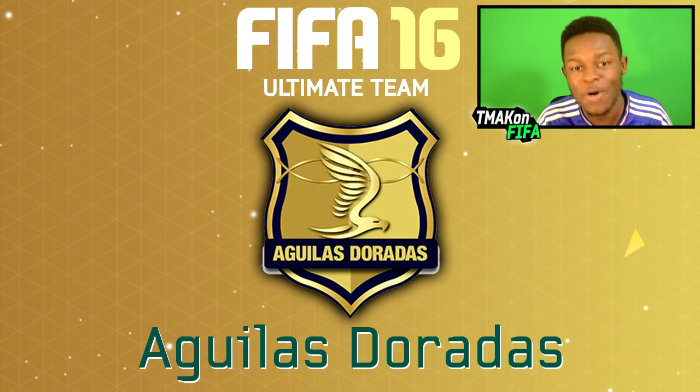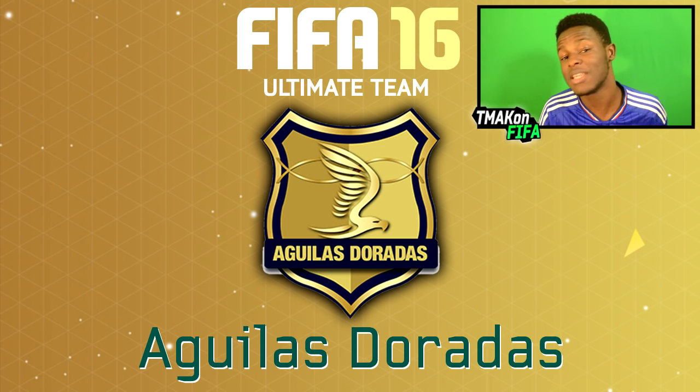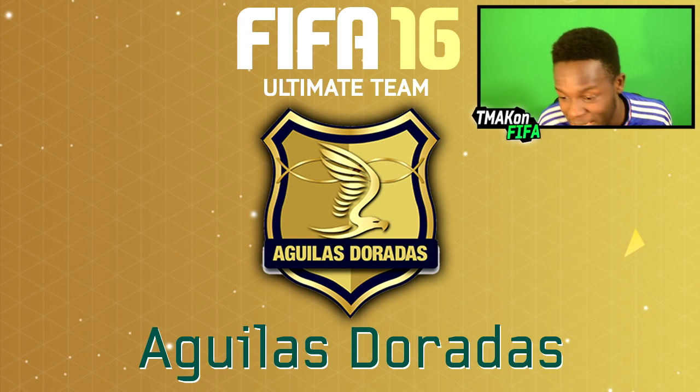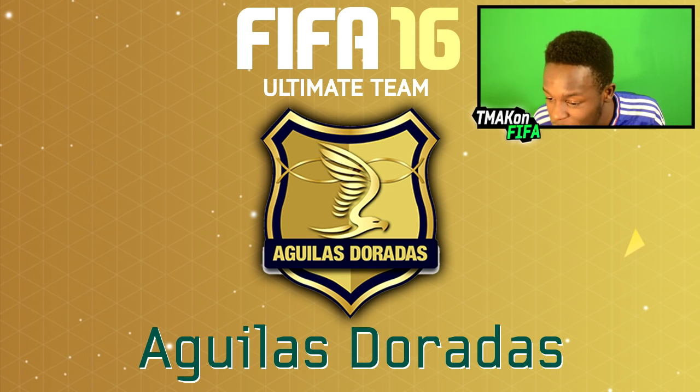The first badge out of the ten is the Aguilas badge. If you didn't see my kit video, the kit for this badge was actually featured there — seems like a really good team as I like both the kit and the badge. As you can see, it's gold and blue and it looks quite cool.